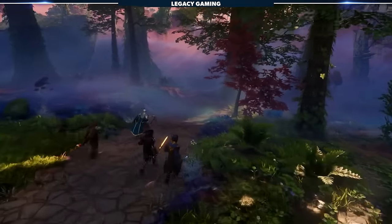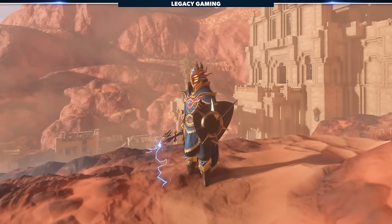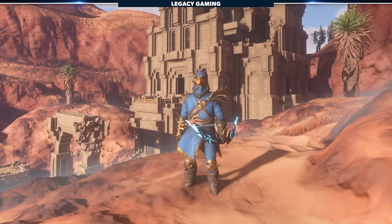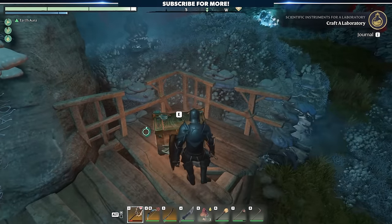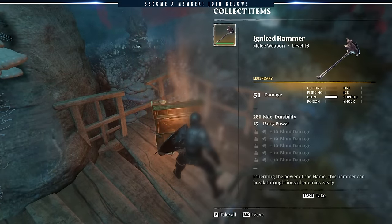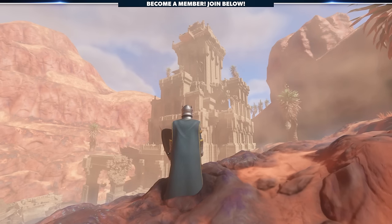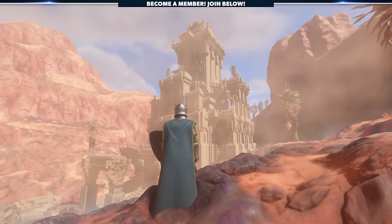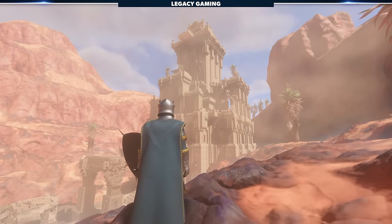By now you're well on your way to exploring the far reaches of Enshrouded, but what if I told you there were three legendary sets of endgame armor you could hunt down right now? You'd probably believe me — that's the kind of thing you'd expect from a game like this. In this video, we're returning to a location we talked about before and showing you how to farm for three endgame armor sets.